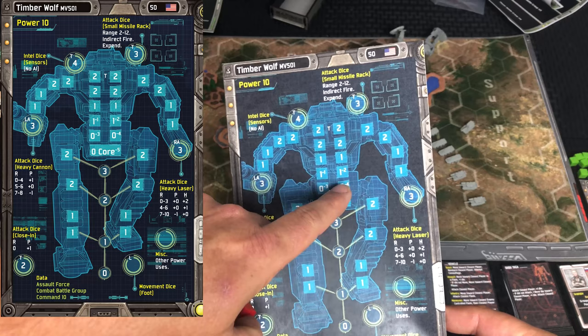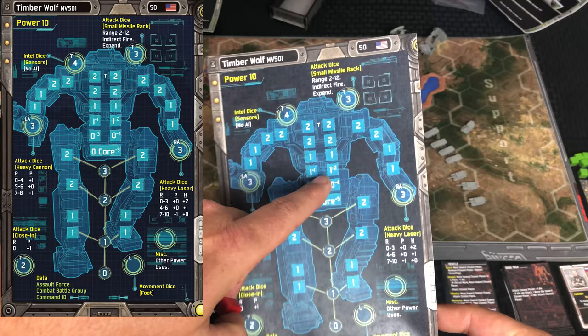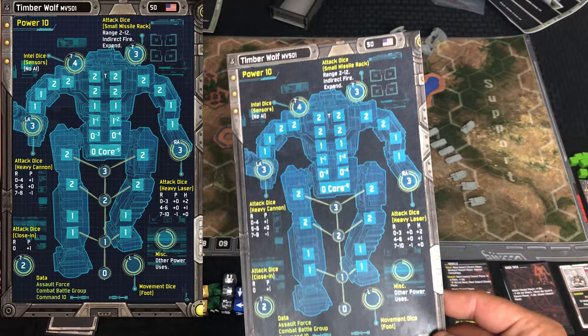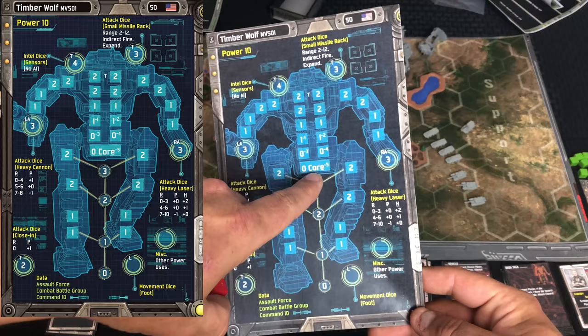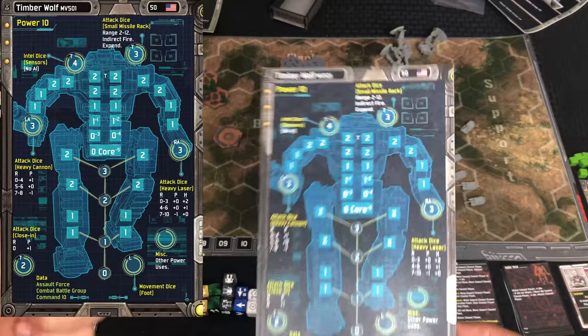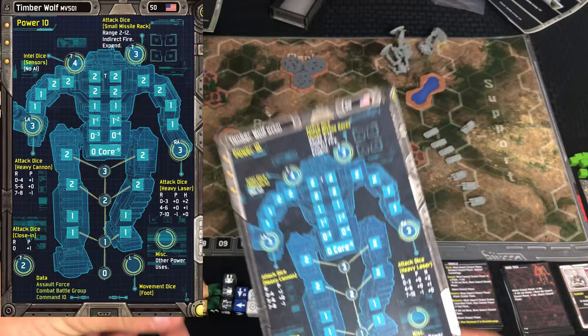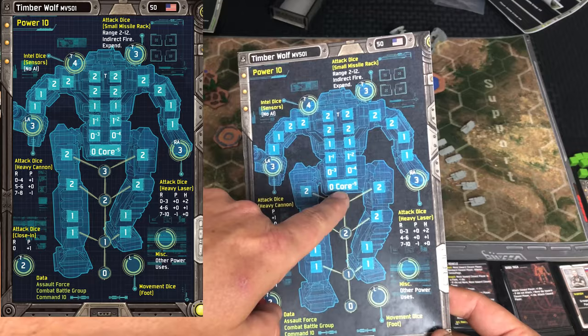When it comes to the core, the same principles apply — you've got your armor values, but you'll notice that the lower numbers have negative numbers next to them. That's how much power you lose when damage is applied down into that level, up to two, three, four, and then destroyed. You do get power back at the beginning of each round, but once a damage cube is applied to the core, the mech blows up. I keep wanting to call them 'Jaegers' — that movie is stuck in my head — but it's a mech.